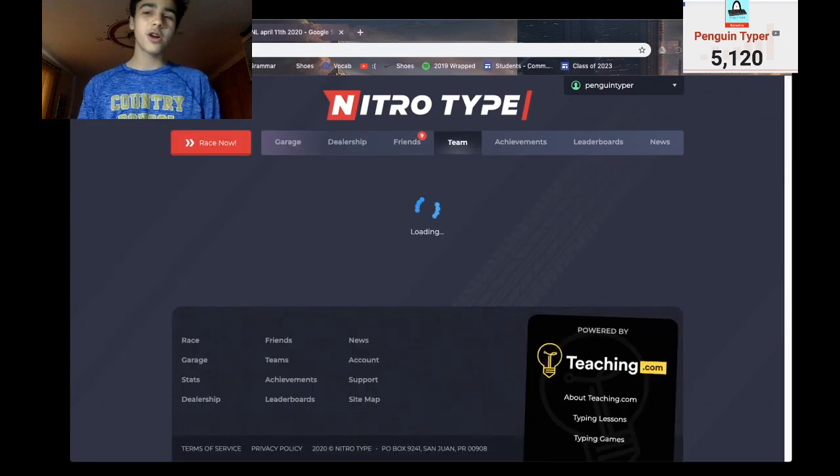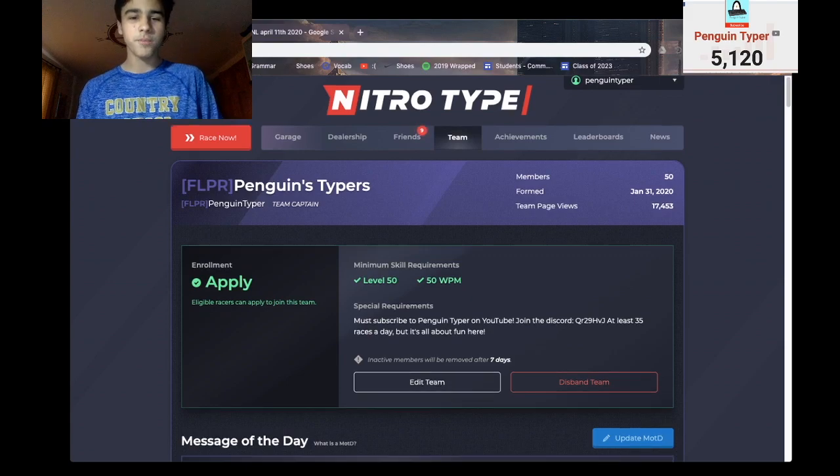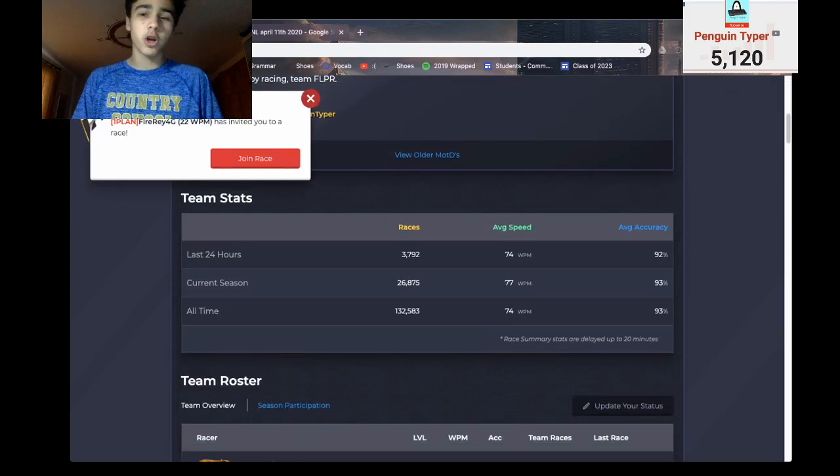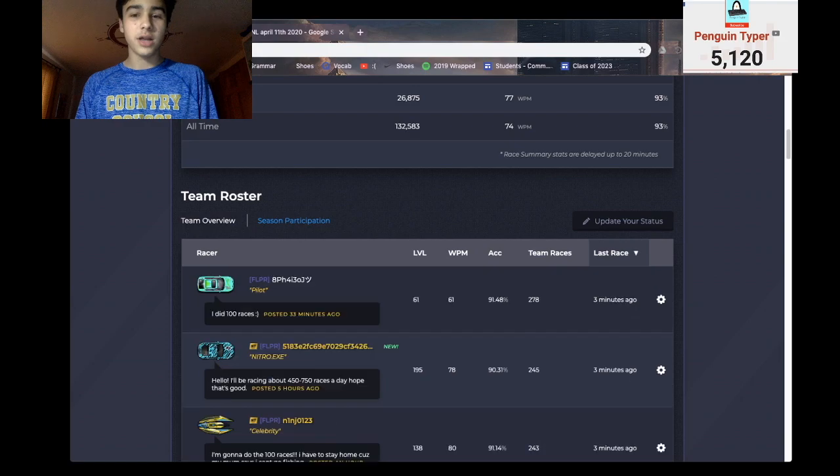Team Flipper — we are currently doing so well, carrying the team. We're ninth spot on the season leaderboard. Our official goal is top 10, so if we can hit that, that would be super epic. We also got a ton of really good racers.